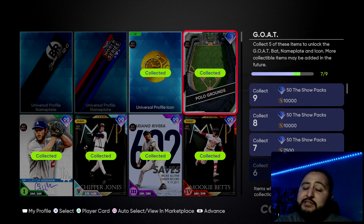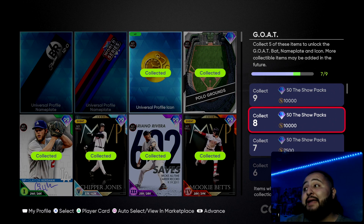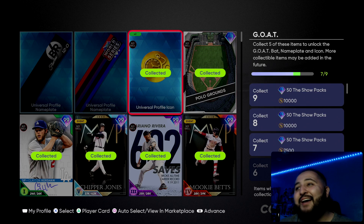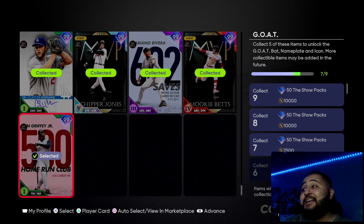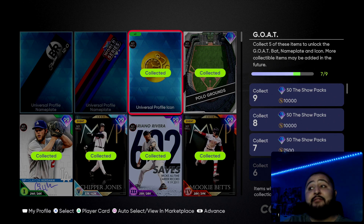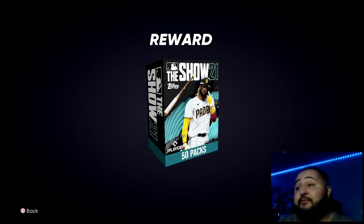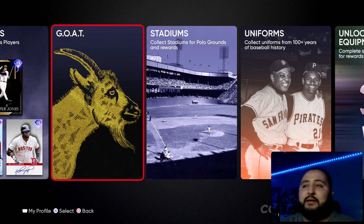If you guys are better than me, you probably have the World Series banner and the 12-win banner — go ahead and collect those. If I did, I would be at nine, and that means I'd get literally 150 free packs just because I'm good. Anyways, go ahead and do this collection guys and you will get a free 50-pack bundle and 7500 stubs. If you already have this profile icon, Polo Grounds, Mookie, Mariano, Chipper, Clayton, and Ken Griffey, you'll be getting that 50 free show pack bundle, and potentially even more.